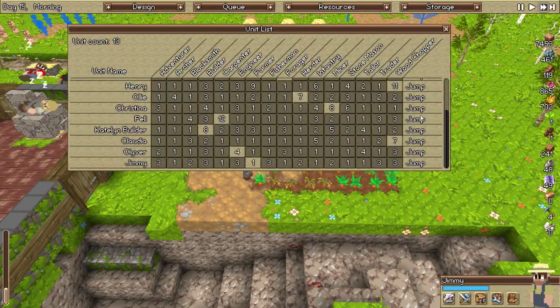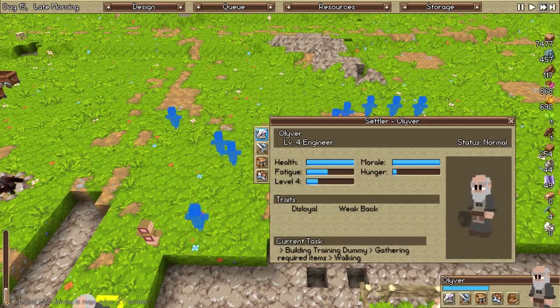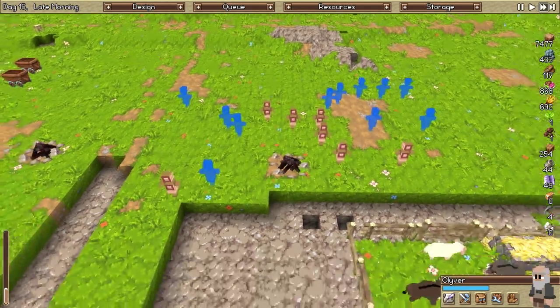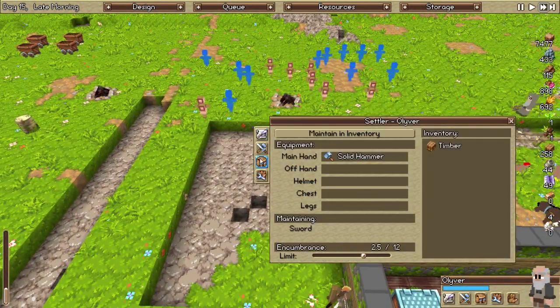Let's see who else we can make train — engineer, perfect. Oliver, you're going to train and become an infantry guy. If you've got a disloyal and weak back, that's going to be fine. We'll maintain in your inventory a sword — perfect. But we don't have one yet, not a problem. When you get done with that we're going to have you train up.